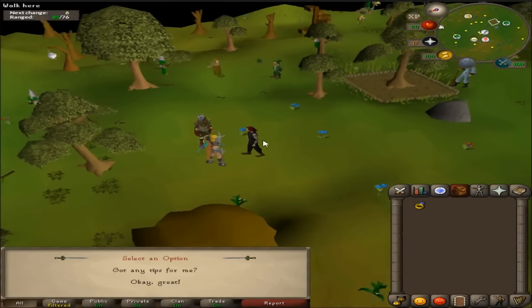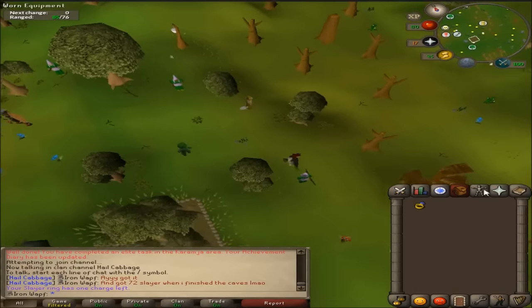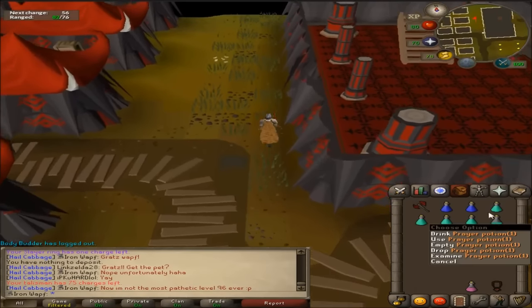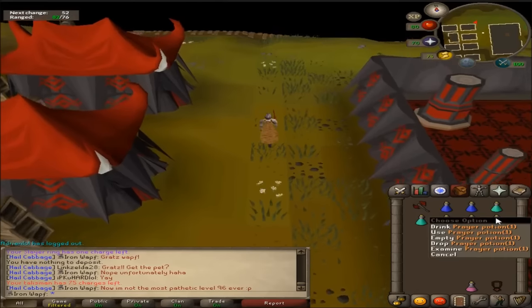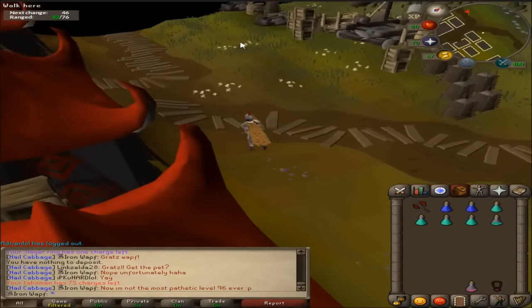Okay guys, we got Aberrant Spectres. I'm actually going to try out the ones in the new Slayer Dungeon and see if they're any good, assuming somebody isn't just sitting there barraging them. Not really sure how I'm this stupid, but I was actually drinking prayer potion doses to try to restore my energy on the way here - very confused as to how my brain works.